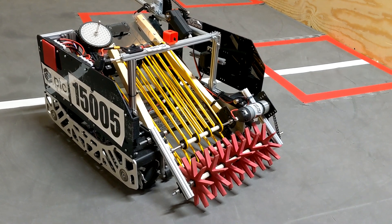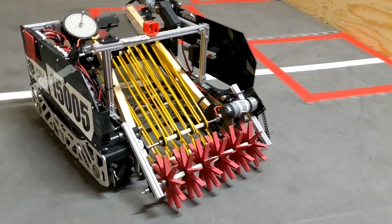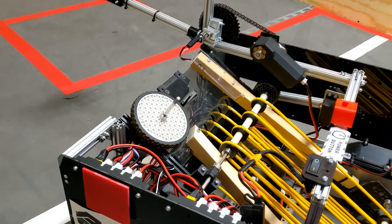The intake flips down at the beginning of driver control and is comprised of six star wheels. Our conveyor is driven by polychord bands. Our shooter is a flywheel powered by a REV ultraplanetary motor configured for maximum RPM.